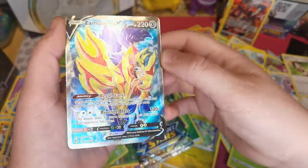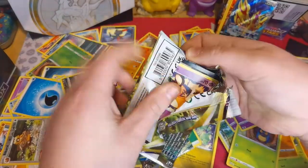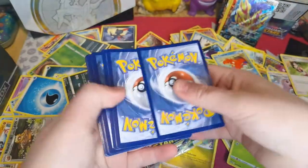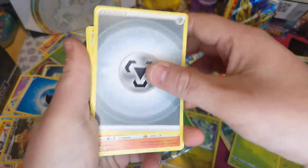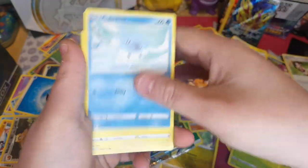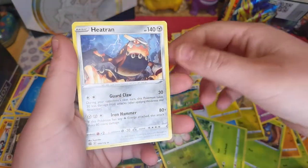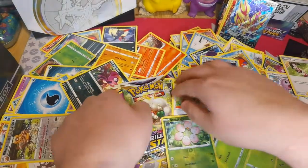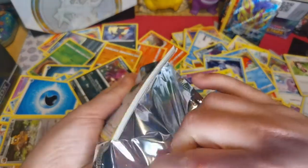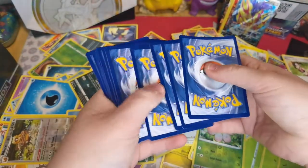That's the first pack - two more left. Second pack: Steel, Monferno, Deetrix, Luxray, Zangoose, Chatot, Shinx, Farfetch'd, Exeggcute, reverse holo of Exeggcute, and a Hit and Run. Last pack of all the blister packs - it's a white one so nothing to get too excited about. But I had one decent pull already.